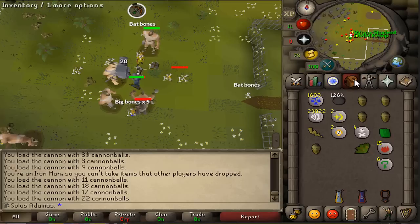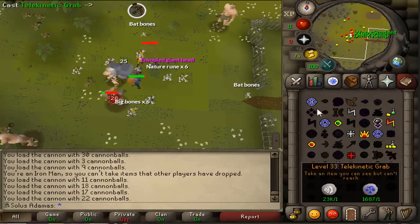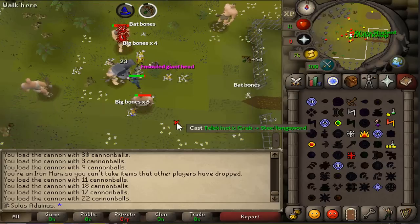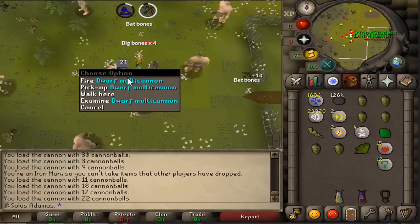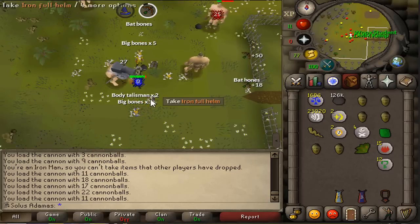Back to training ranged — generally, it should be passively trained while going for other goals: herb lore ingredients from Elder Chaos Druids, gang intel from Shayzien Gangs, the Dragon Warhammer from Shamans, training slayer, etc. But if you're ever going to go to the Ranging Guild minigame to train, I recommend doing that from level 40 to 70.